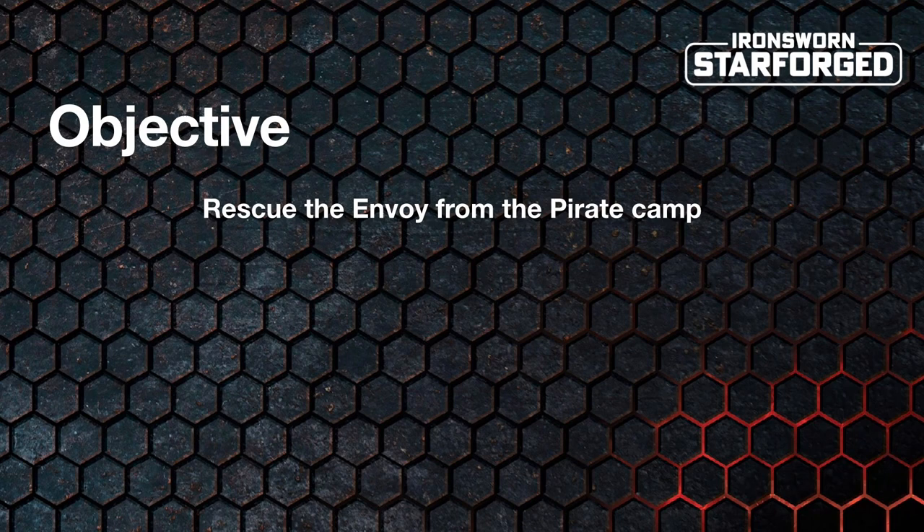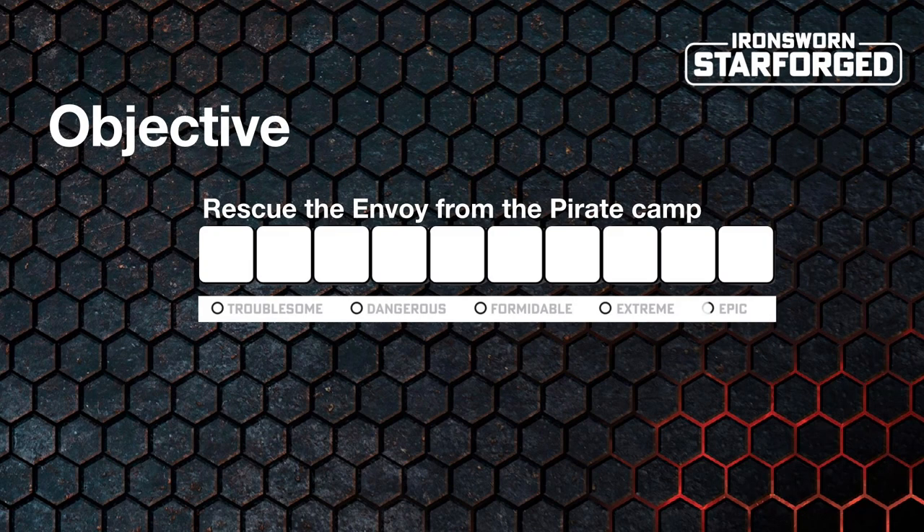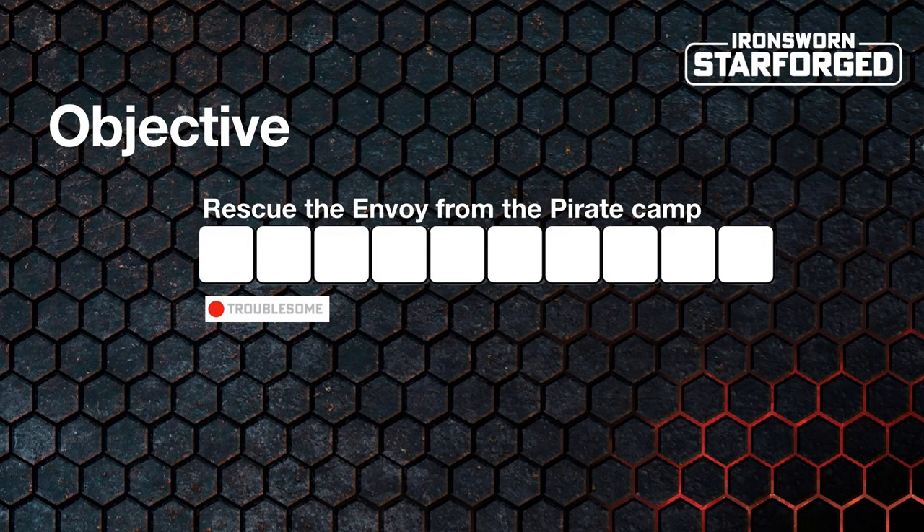Once you've worked out your objective, you need to determine the rank — which is how hard it's going to be. We measure this difficulty in the same way as anything in Starforged: with a progress track. These ten boxes get filled in as we progress through a fight, much like a journey, relationship, or quest. They have a rank between troublesome and epic, and the rank dictates how long it will take to fill the track. Difficulty is fluid — untrained disorganised pirates might be troublesome, but being vastly outnumbered could make it formidable, while superior firepower might bring it down to dangerous.